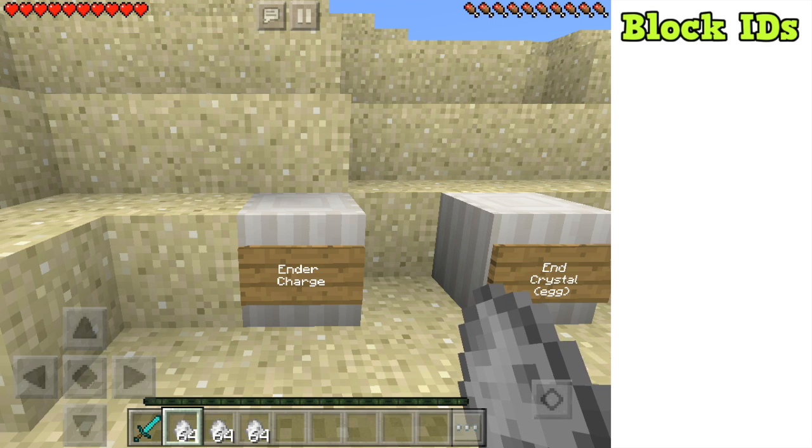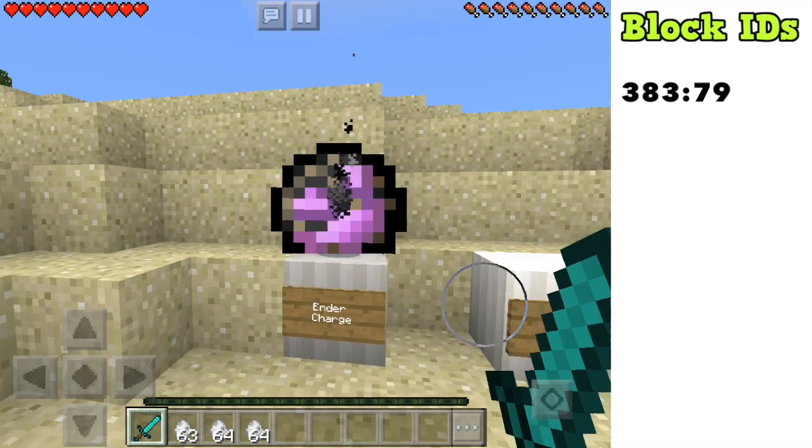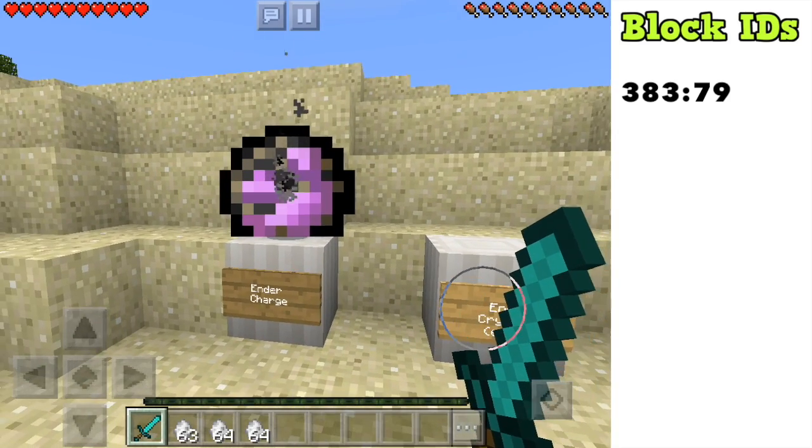The first of the last three items is called an ender charge — essentially the ender dragon's projectile. As we place this, you can see it's the huge purple ball that the ender dragon would fire at you in the End.